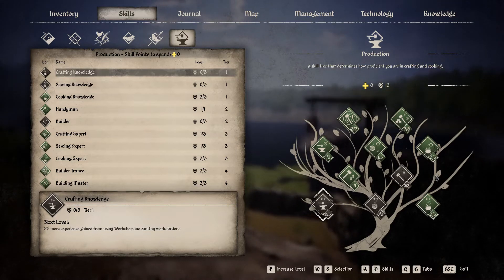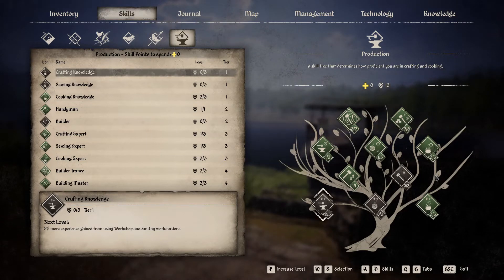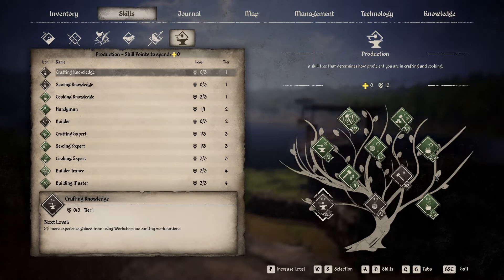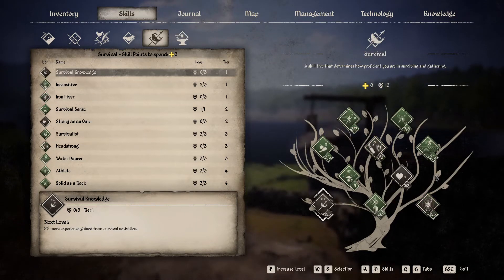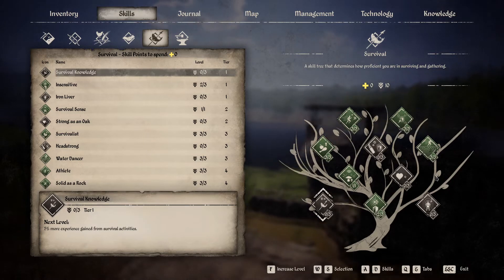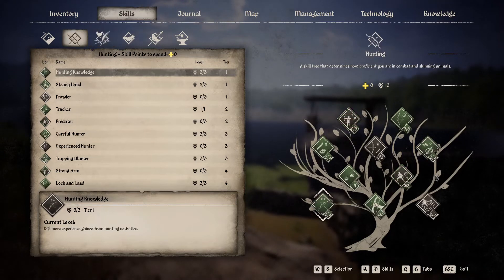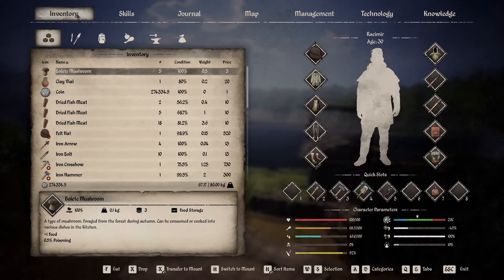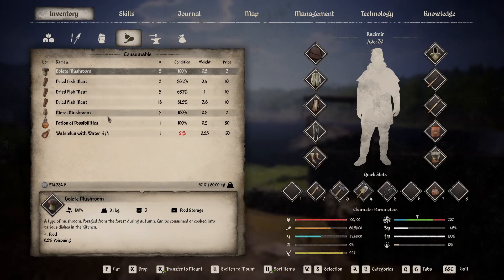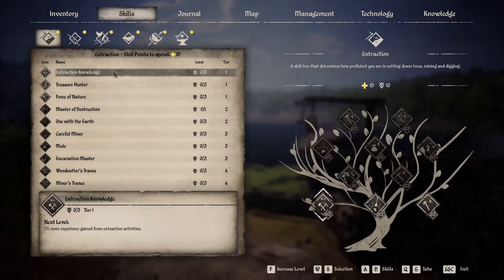I'll go through it and pause for a second at all the different tabs so you can take a look. This is what you should end up at before you reset your skills. If you need to go a little slower, just watch it again and pick what you want along the way. Now I'm going to use a reset potion and reset my skills.